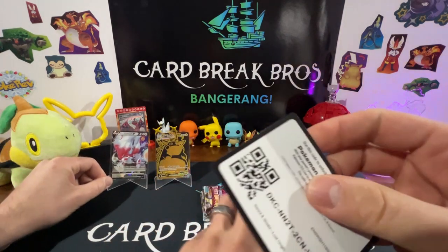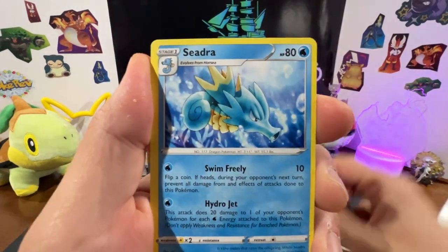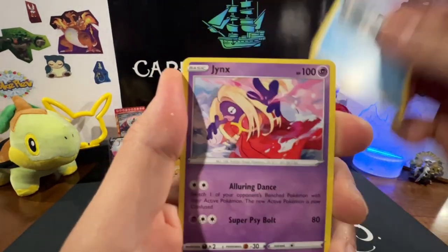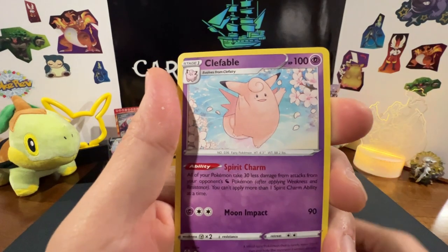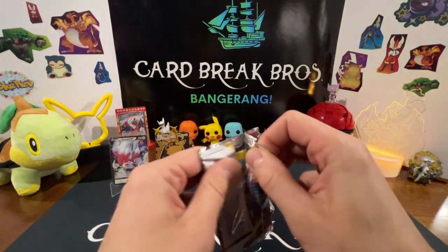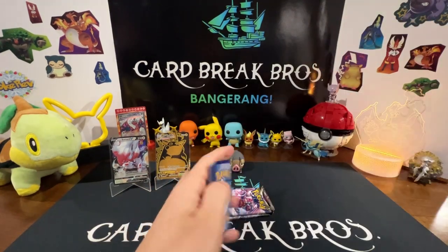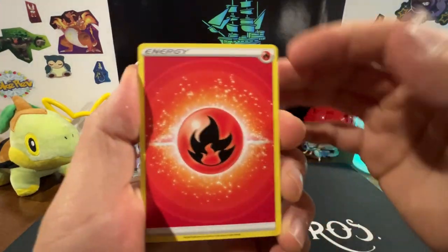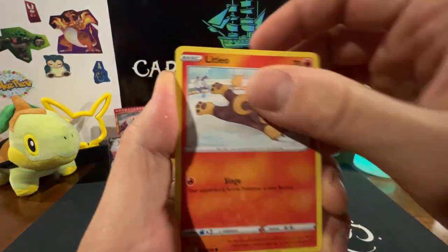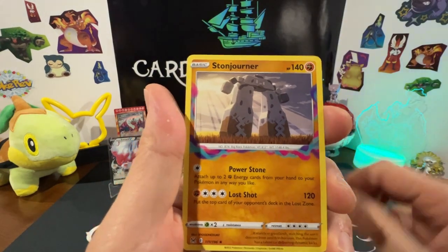Put the Hisuian Zorark on display. Fighting Energy — Minccino, Snover, Jynx right on, reverse into a Clefable rare. Then: Fire Energy, Relicanth, Lost Vacuum — we found it! Tynamo, Litleo, Litwick, Snover, Comfey reverse into a Stonjourner rare.